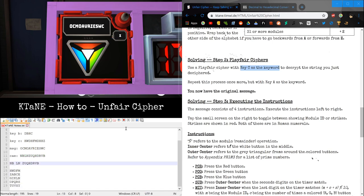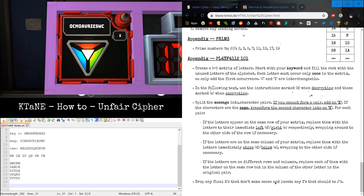We split into pairs — five pairs. To decode, it's a little different: the rules are the same, except if letters are in the same column or same row, you go to the left and above instead of right and below.